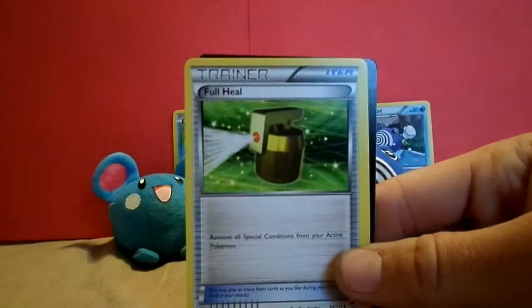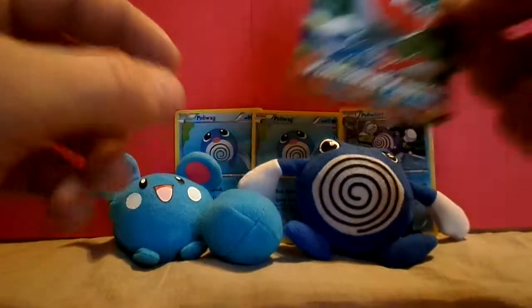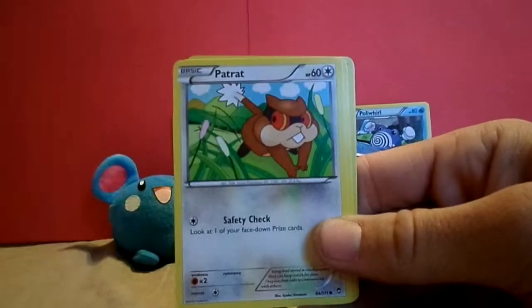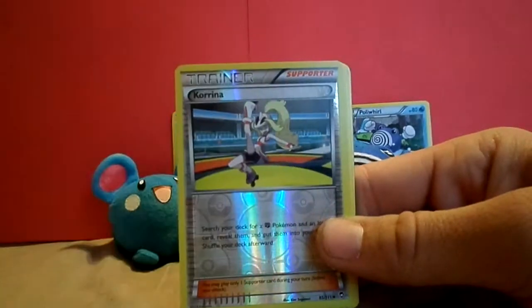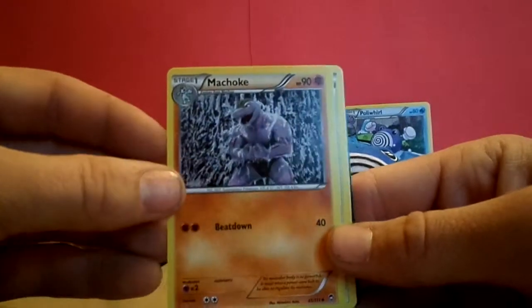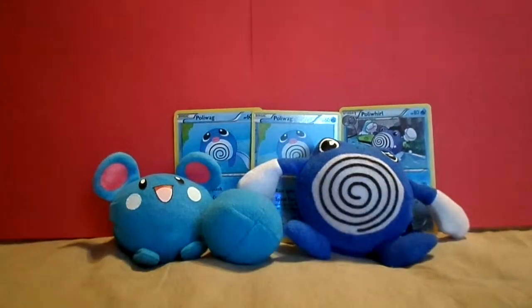Vibrava, Full Heel, and Training Center. Clefairy, another Shroomish, Patrat, Drowsy, No Bat, Shiny Carina, Glaceon, Lakey Lakey Machoke — looks like he's sitting under a waterfall or something. Training Center, and that's out of that pack.